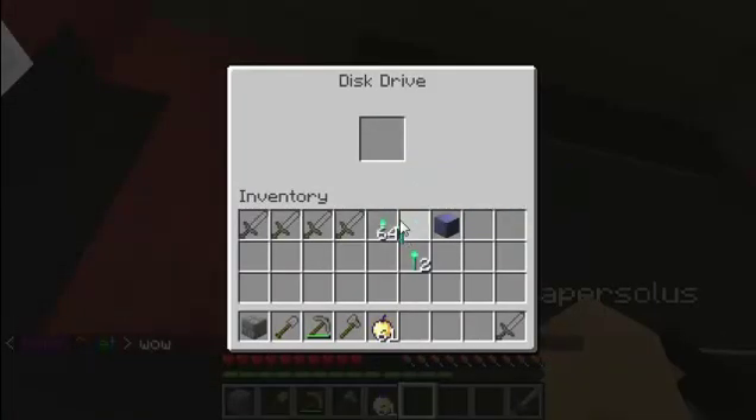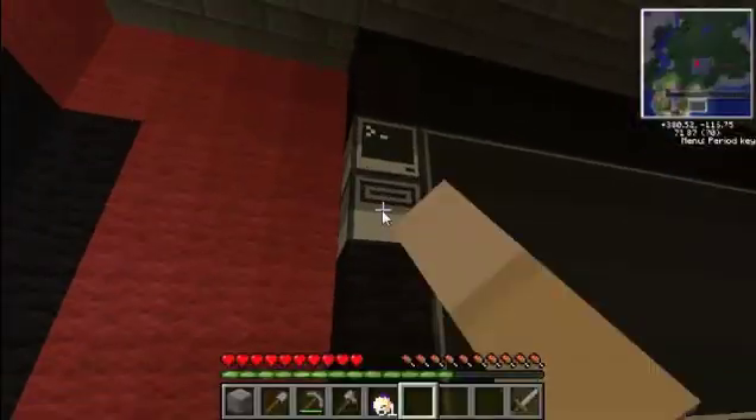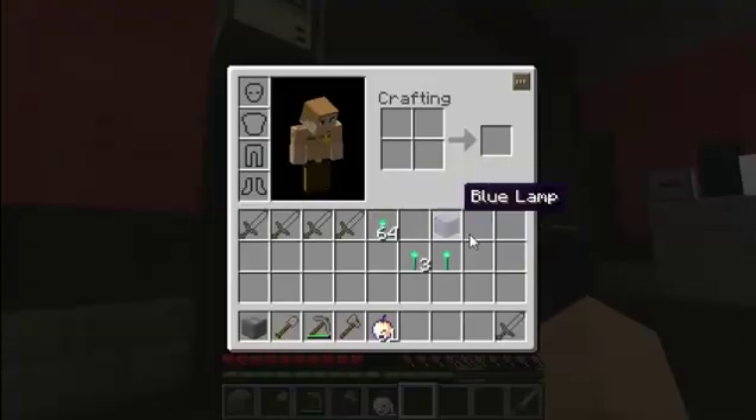So what you want to do is you want to put it in the disk drive, exit out of the screen, shift click it out and then go back in and take this out. This is the duped item.